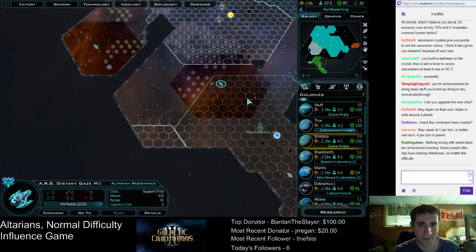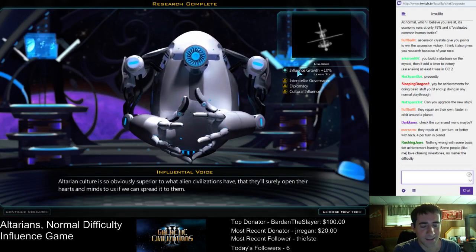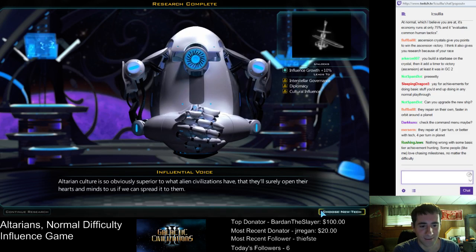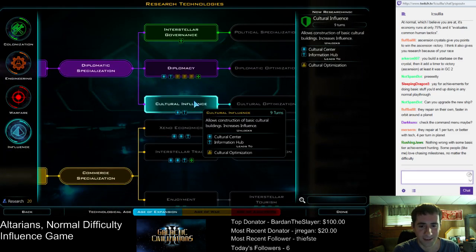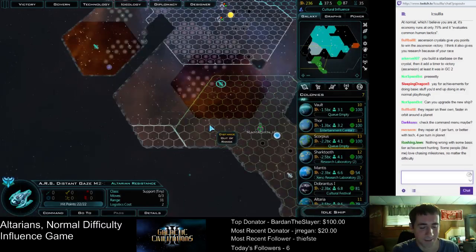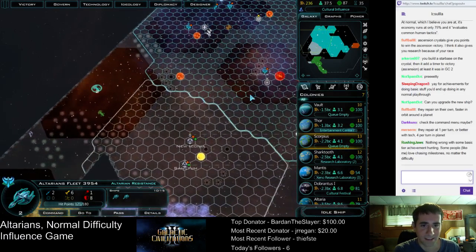Now that we've got another one of these techs — so what was the tech we just picked up? Influential Voice. We need to go one more. Choose next tech — we need Cultural Influence. That's the one we wanted for the cultural center. We still have no military stuff whatsoever, but we should be okay for the time being. And these ships are going back to heal.